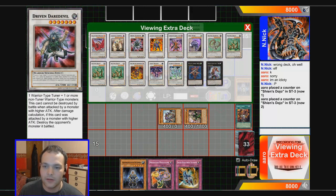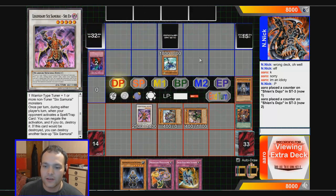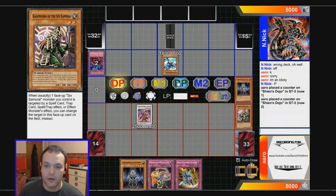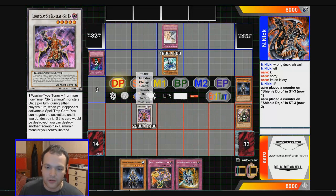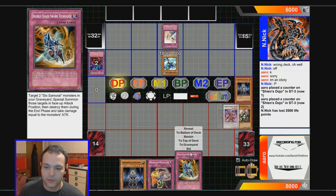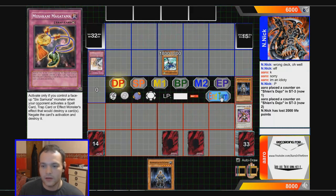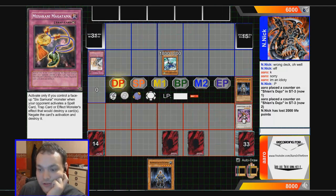We're going to bring out Shien. Shien's effect is insane — you can negate a spell or trap once per turn, and he's got a huge attack. Warning — not what I wanted at all. Let's set two and end our turn. Hopefully he doesn't have Storm.